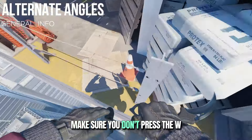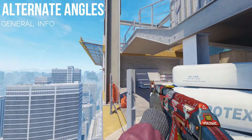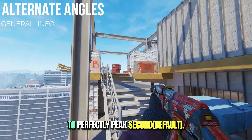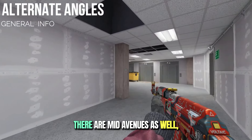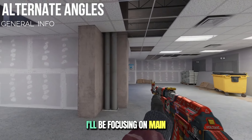After jumping, make sure you don't press the W key — just strafe right and press crouch. Align your crosshair like this to perfectly peek second. There are mid avenues as well, of course, but for this video I'll be focusing on main.